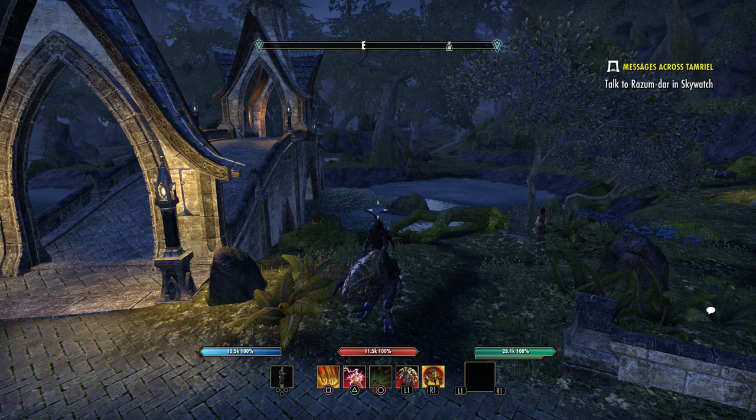Leads can now be found in treasure chests of all lock difficulties, and treasure chests with tougher locks are more likely to have leads in them. So if you like to farm chests, you will now have a better chance of finding these leads. Chests with tougher locks will have a better chance to drop those leads.